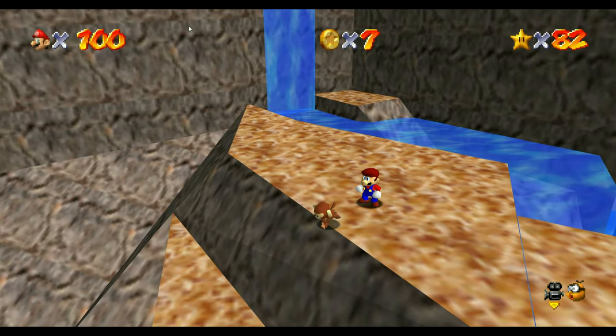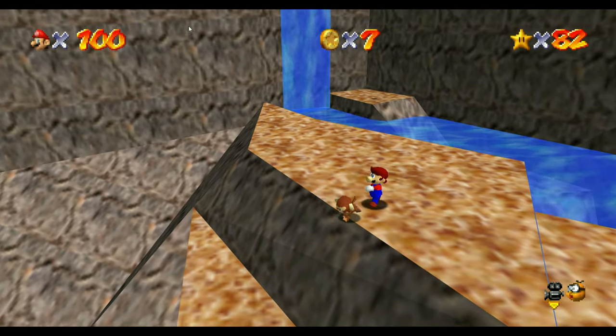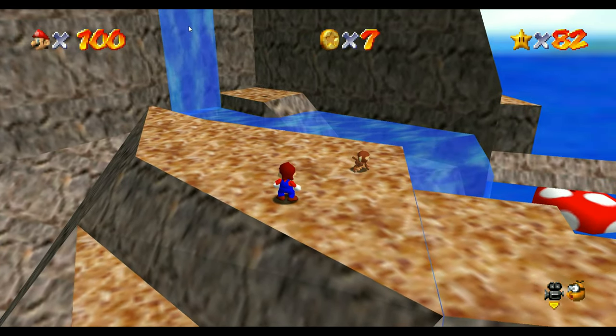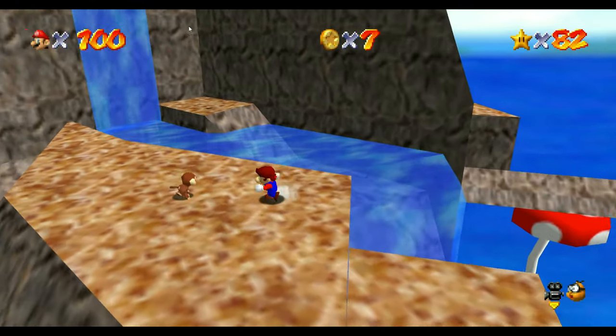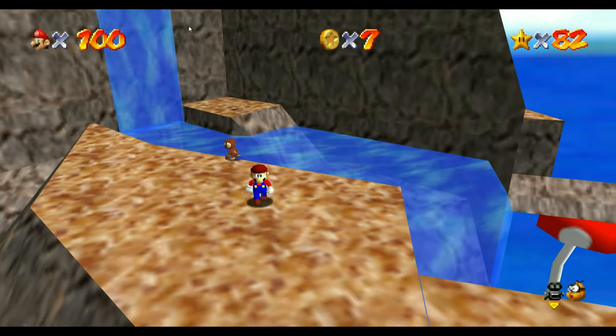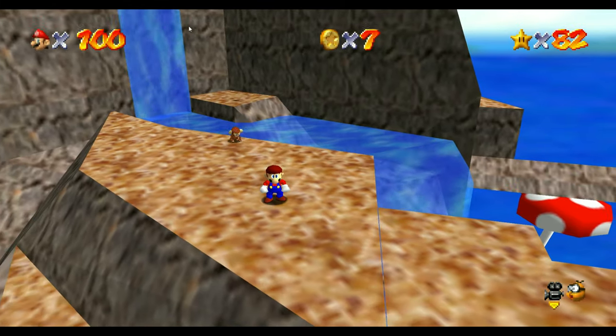You take more damage when Mario doesn't have a hat on. I've got the monkey here, and see — he just runs away from you, like he already had your hat. Before, if you have a hat on, he'll chase after you and steal your hat from you. So I tried that, tried the bird — didn't do anything.